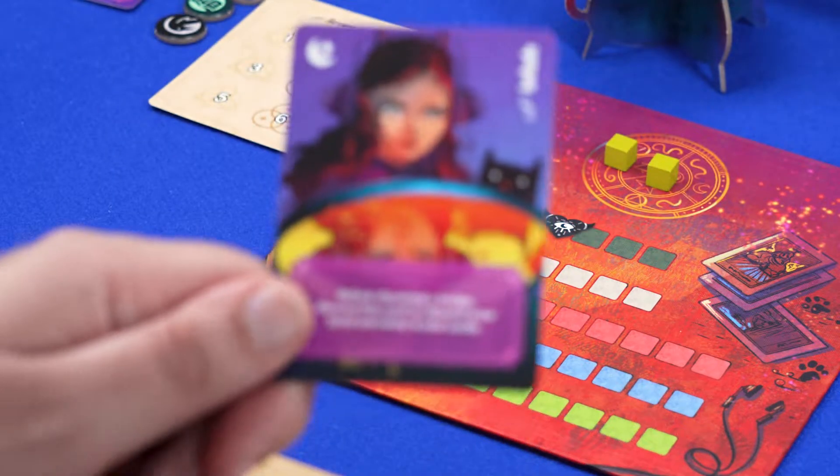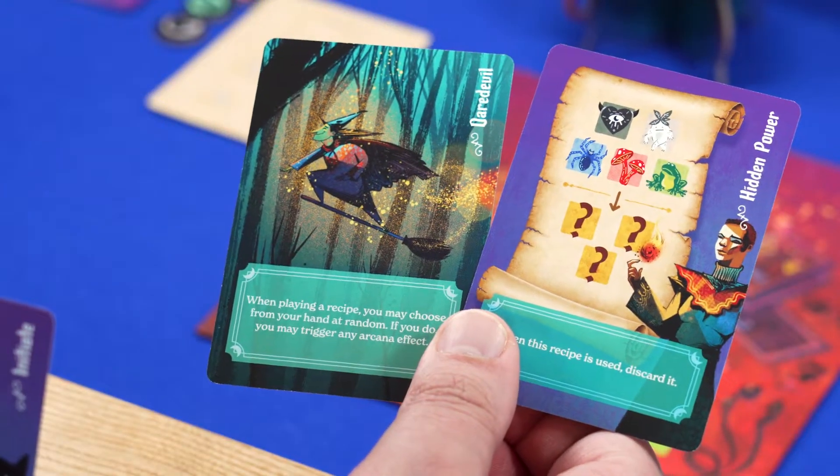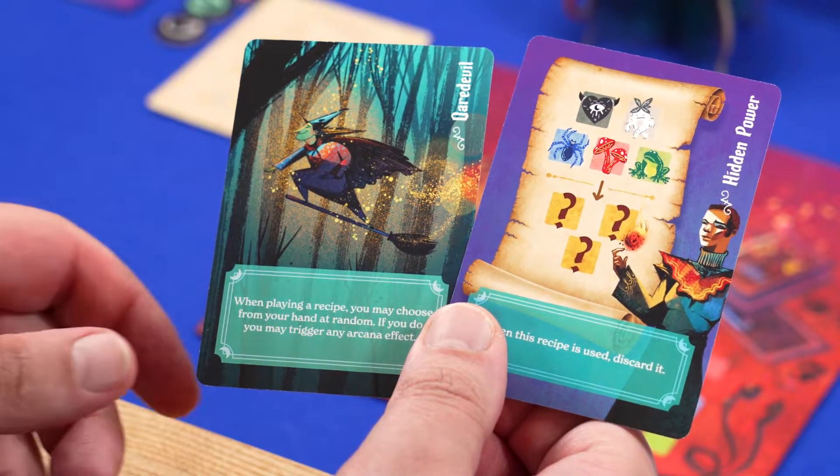Each of you gets a personality card. For your first game it is recommended you use the initiates, recognizable by the star moon. For later games you deal each player two personalities, of which you must choose one.